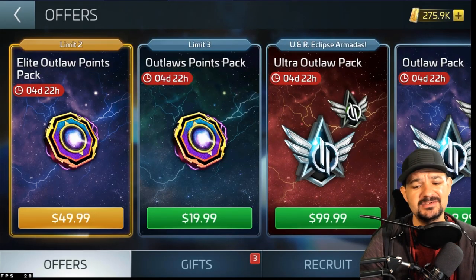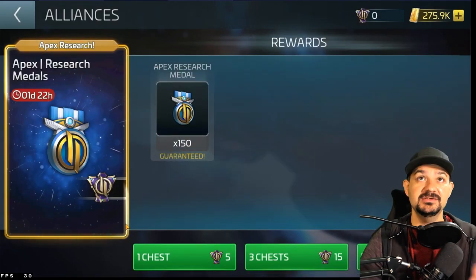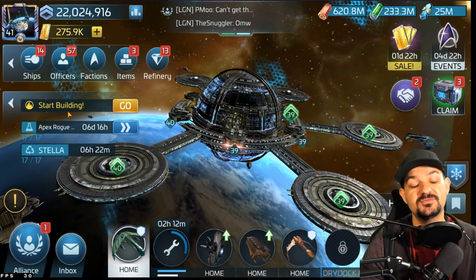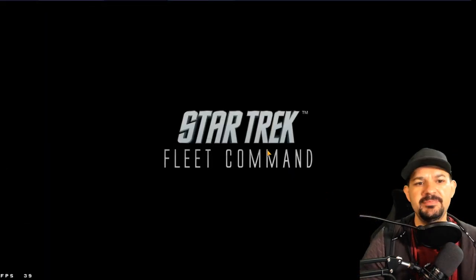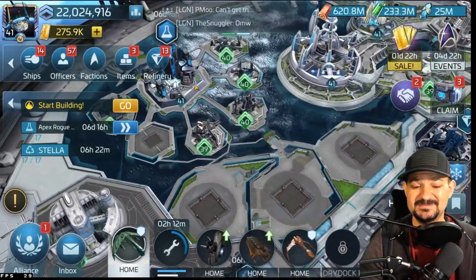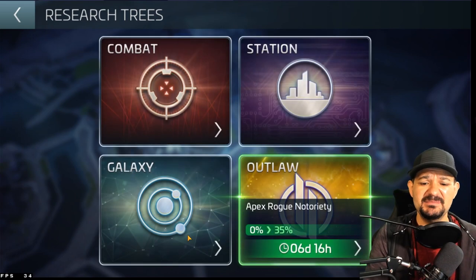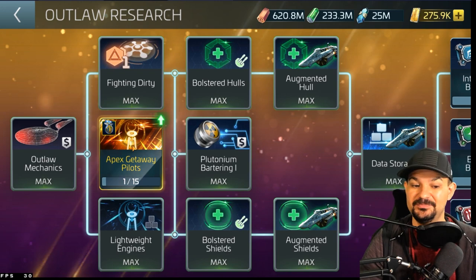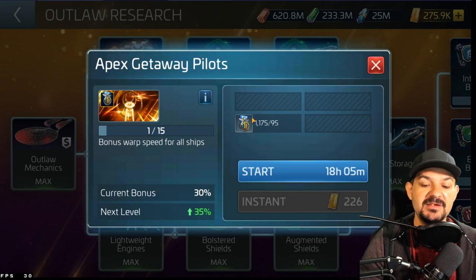If you don't know how to trade your rogue metals in yet, here's a quick refresher — go to your line stab and trade them in. It's 150 for me. As you can see on the left side, I'm already doing the apex rogue notoriety research, which costs a thousand apex metals. I also got the getaway pilot — I'm already at 30% right now and still have 1,175 tokens left.